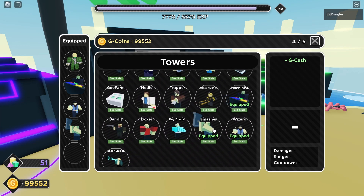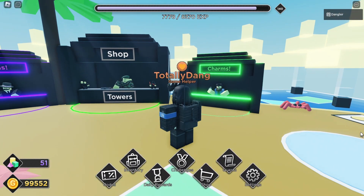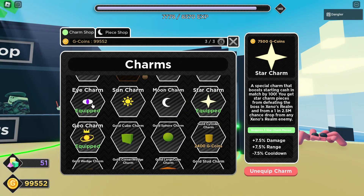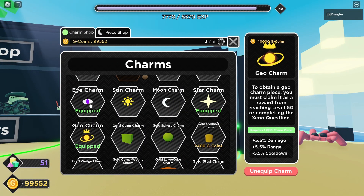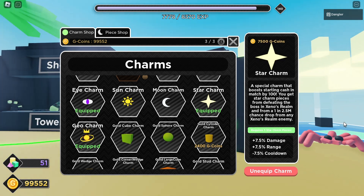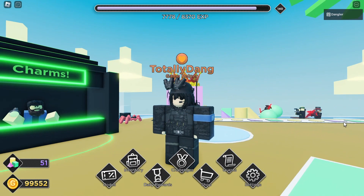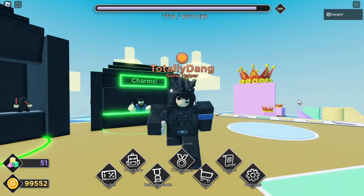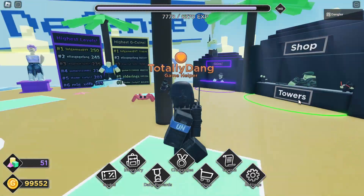You don't need the fifth slot and you shouldn't use it. The charms you need are Star Charm, Eye Charm, and Geo Charm. These are relatively easy to get. Star Charm is really hard to replace — I generally try to make strategies without it but it's just too useful right now.